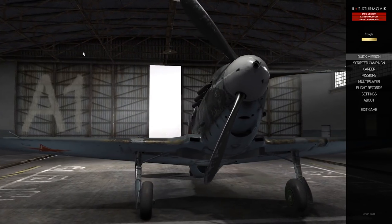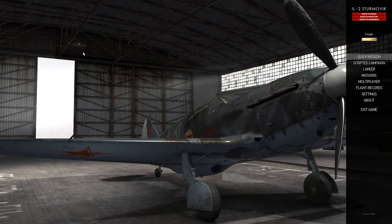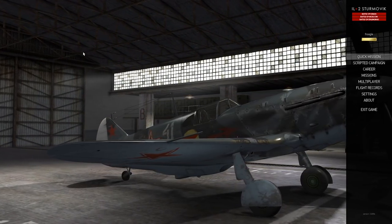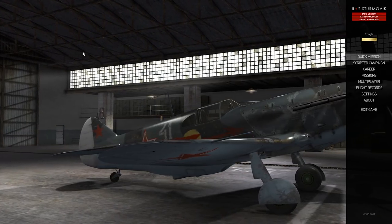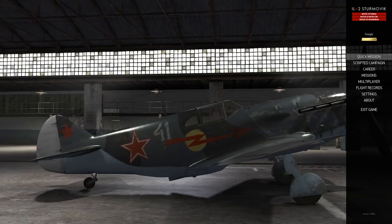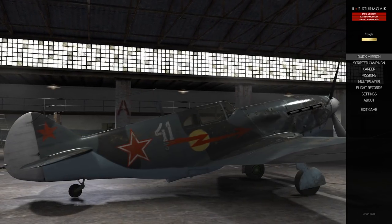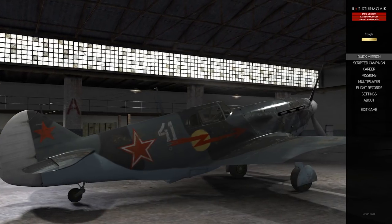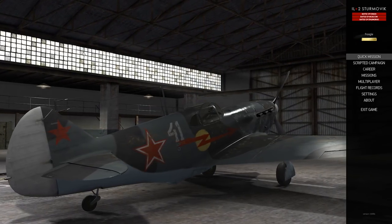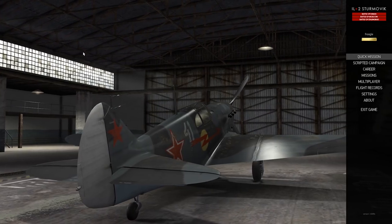IL-2 Sturmovik has a long, long legacy. For a while, it was one of my favorite sims, and then it stopped being that around the Cliffs of Dover timeframe. The IL-2 Sturmovik is a type of ground attack aircraft — a Russian one — it's a two-seater with a rear-facing gunner and a pilot. That's not the aircraft on screen currently; that's a LaGG-3. Initially, IL-2 Sturmovik was developed by Oleg Maddox and his team at 1C Games. It was well-received, had lots of Soviet, Allied, and Axis aircraft, and you could do ground attack, air-to-air, and multiplayer — which was highly reliable and everybody loved it.